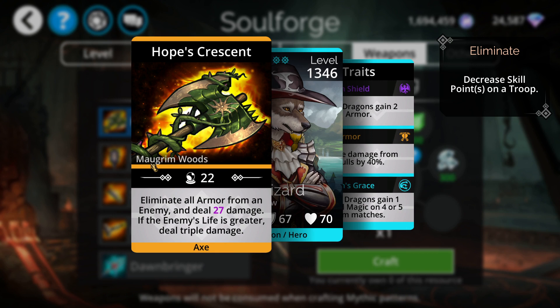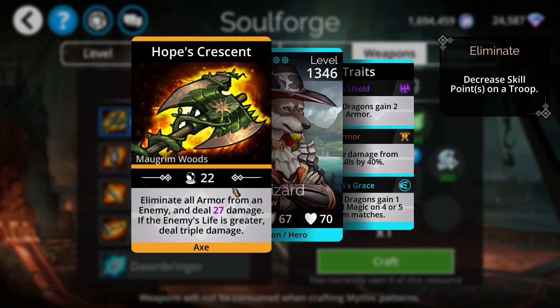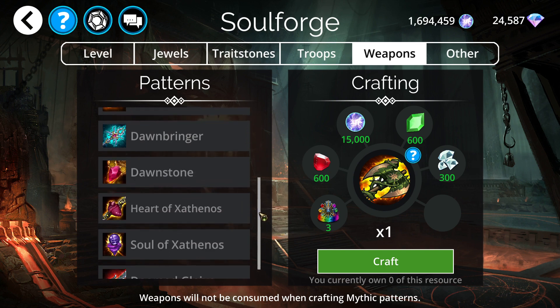Let's go over to weapons. Hope's Crescent is a weapon for Maugrim Woods, the kingdom of this week. It eliminates all armor from an enemy and deals 27 damage; if the enemy's life is greater, it deals triple damage. I don't personally have this weapon and I'm still not sure if I'm going to craft it for 300 diamonds, simply because I have far better weapons that eliminate armor. This weapon is probably better for lower-level players, since the enemy's life is more likely to be greater than yours at that stage, giving you triple damage.